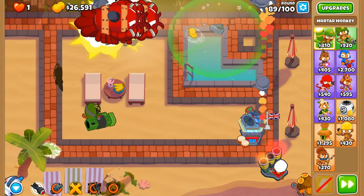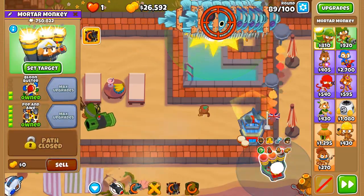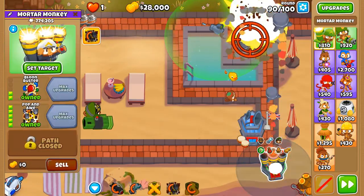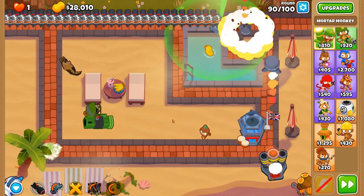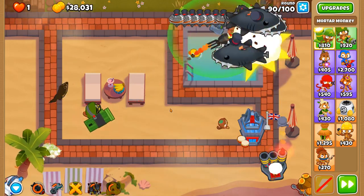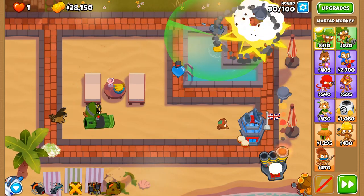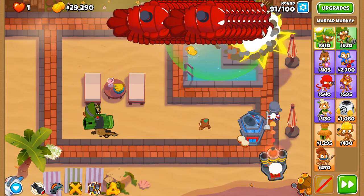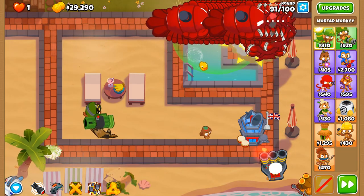We'll save the Pop and Awe ability for round 90. Just keep microing this, use Concussive Shell. Overclock won't get back in time for Pop and Awe, but Concussive Shell will come back — brilliant. There we go — have it so the Concussive Shell hits all three of them while they're within that small square.